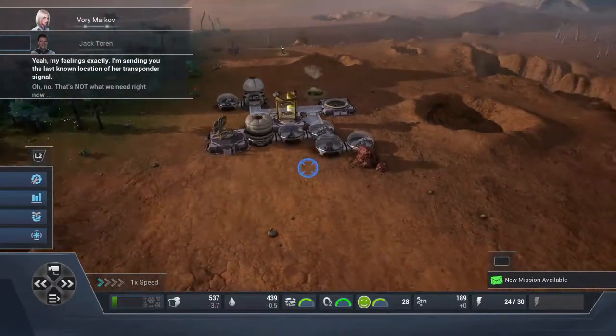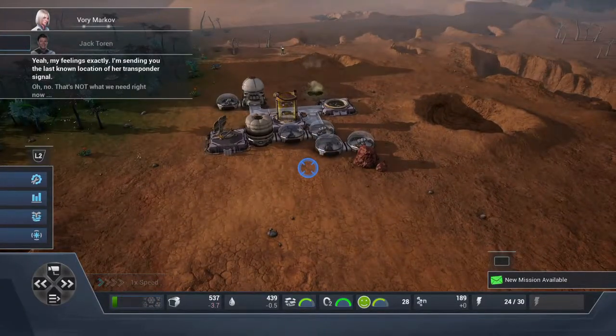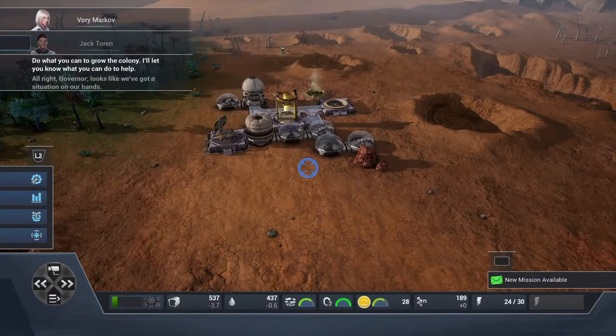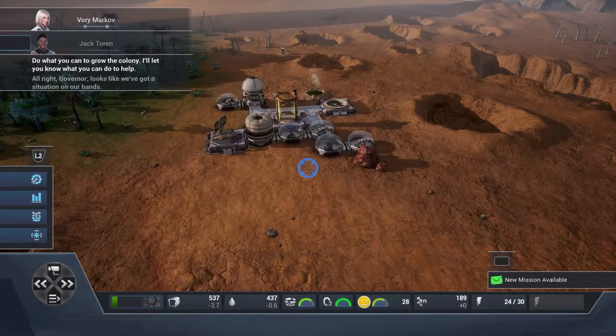I'm sending you the last known location of her transponder signal. I'm on my way. All right, governor, looks like we've got a situation on our hands. Do what you can to grow the colony — I'll let you know what you can do to help.